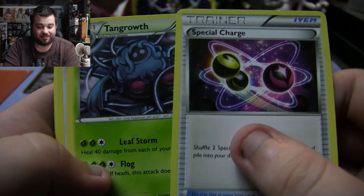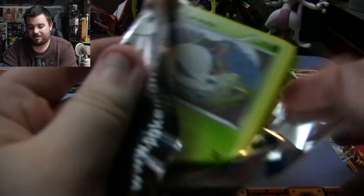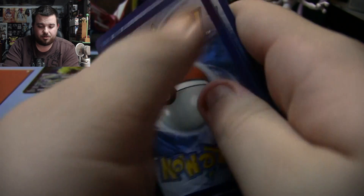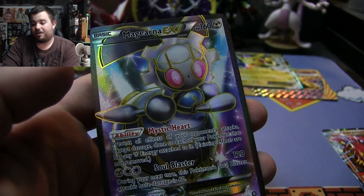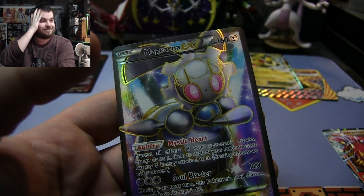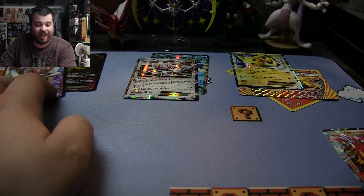Third Volcanion pack: Special Charge, Tangrowth, Hawlucha, Mawile, Oshawott, Croagunk, Tangela, Dino, Weasel, Armaldo, and Yanmega. Final pack: Steel Spirit Link, Doublade, Hawlucha, Larvesta, Dino, Shellos, Mankey, Amoonguss, Amoonguss... and a full art Magearna EX! I don't need any more of these, but that's two full arts out of the Volcanion tin.